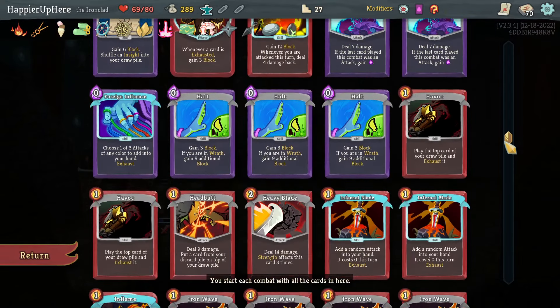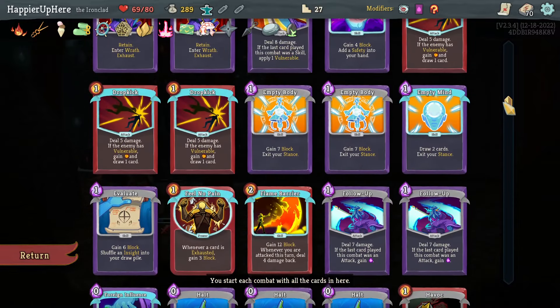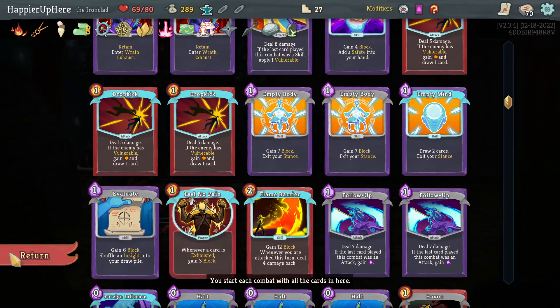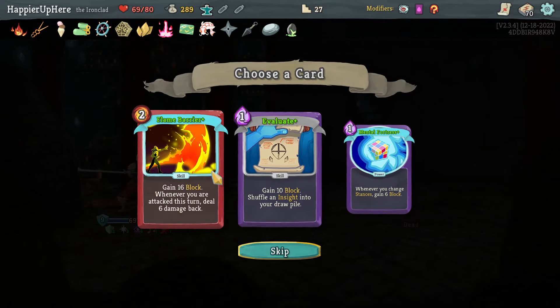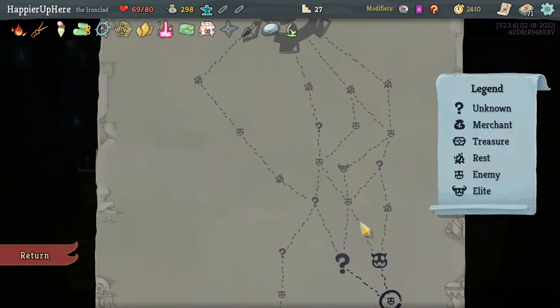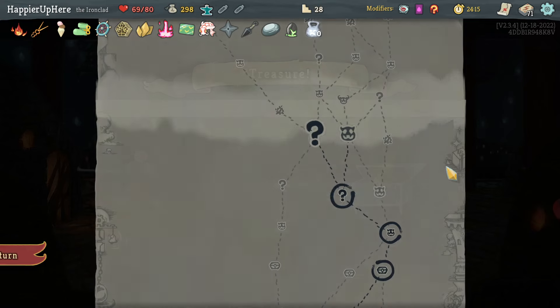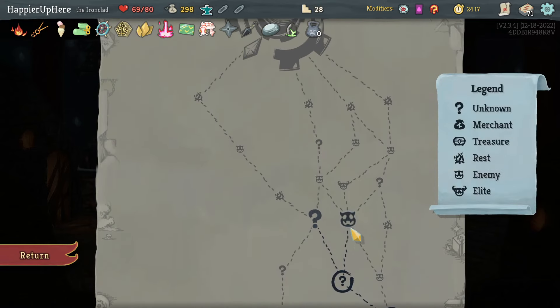Evaluate, Mental Fortress, or Flame Barrier — I feel like I have a bunch of Evaluates, just one Mental Fortress. Flame Barrier I can play with the energy I have. Let's take it. Got Gears — gain Strength at rest sites up to three times, great because I can't upgrade anything. I think one guaranteed elite is better than two question mark rooms.